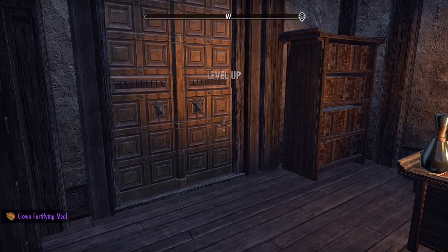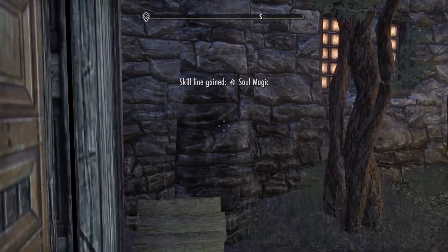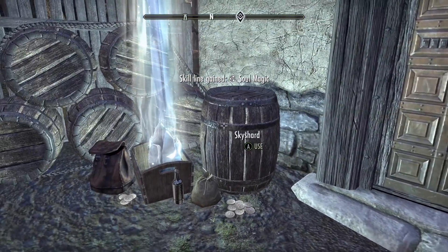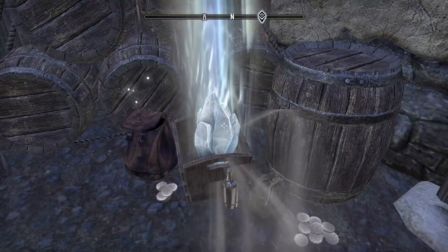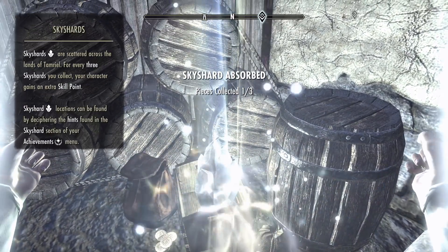Take a left and go out the door into the census and excise courtyard. There's a sky shard basically right behind you - there it is in a little box. Press A to grab the sky shard. That's one out of two - we're halfway done, and more than halfway done as far as time is concerned.